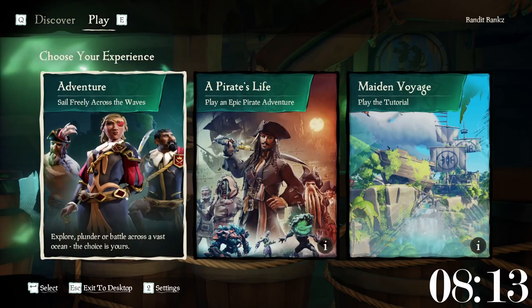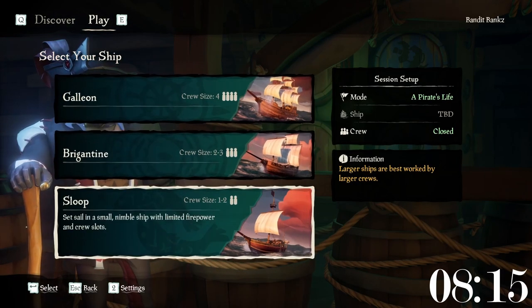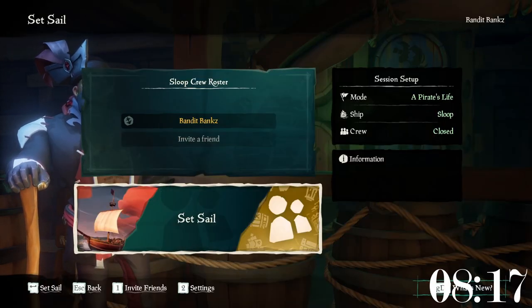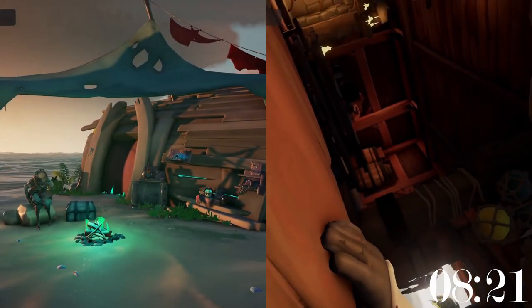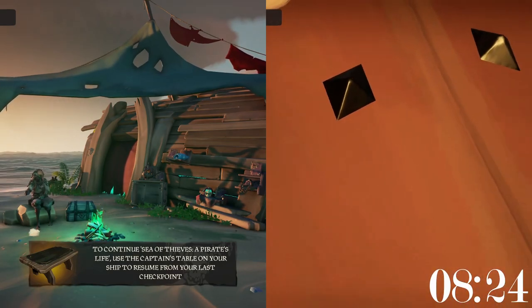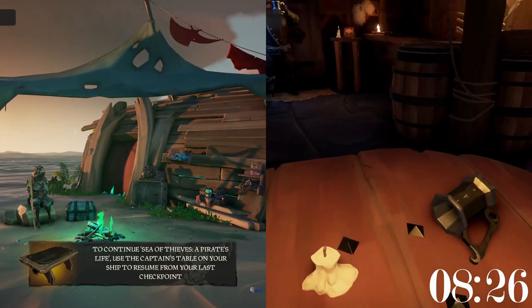If you are a server hopper or looking to get in and out of servers fast to check what's on them, it is much faster to use the Pirate's Life portal in the main menu when loading into a ship than the normal adventure one. This way you skip the opening cinematic.